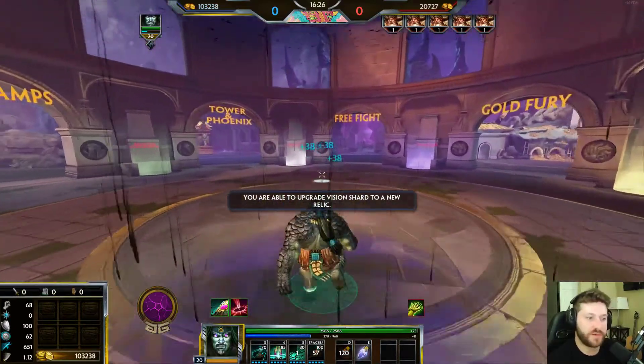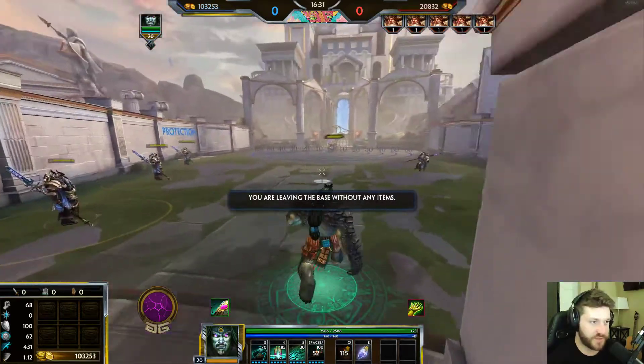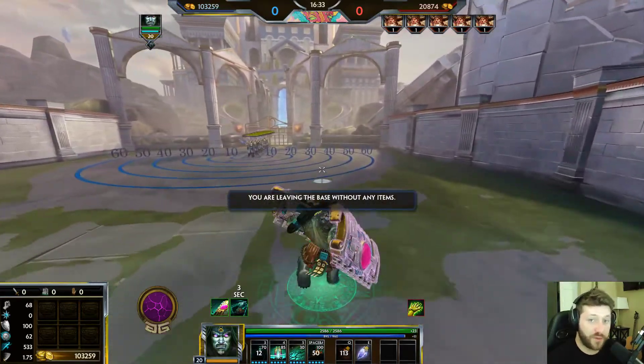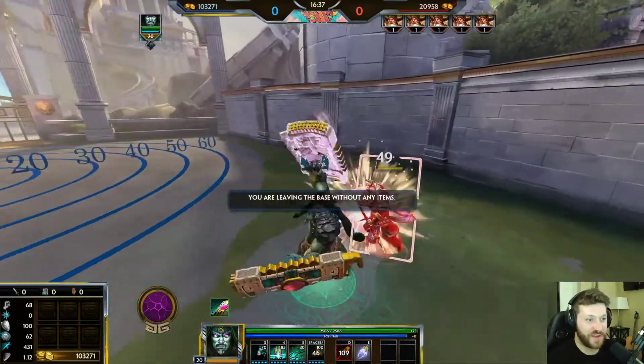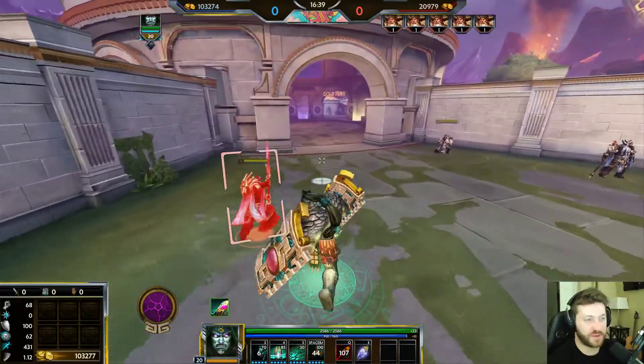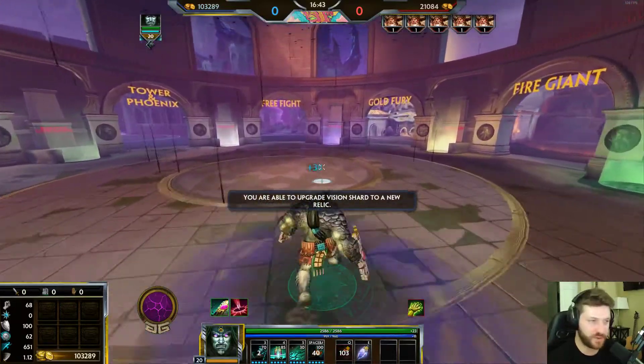Blink is really good on him just to close that gap fast, but even without Blink he has great chase-down potential with his one. You can outrun a lot of people — even junglers with speed buff — especially if you yourself build a little bit of movement speed. So let's talk about some builds that are really great on him.